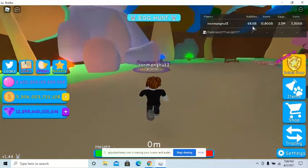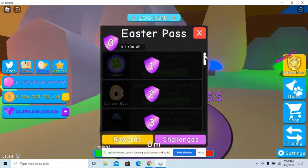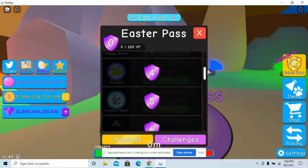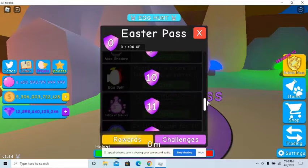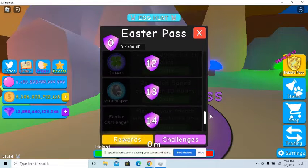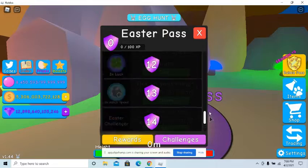We come over here and we have the Easter pass — I'm about to start hatching eggs. The rewards: we get luck for two hours, a cartoony eggy, the mask — grab it — and the egg split, that looks nice. I would say claim all your boosts during the luck event because I got a strange feeling this update is about to get super valuable.